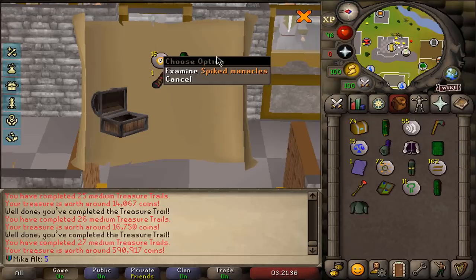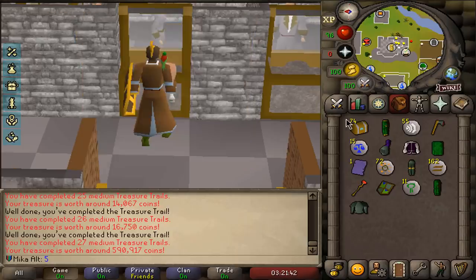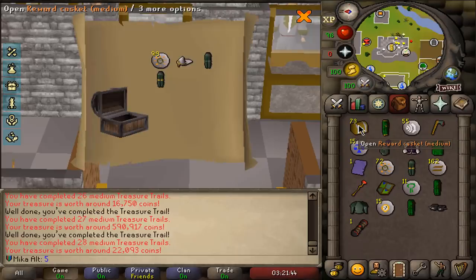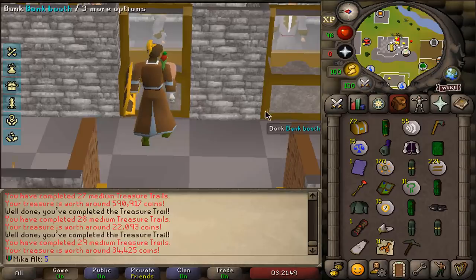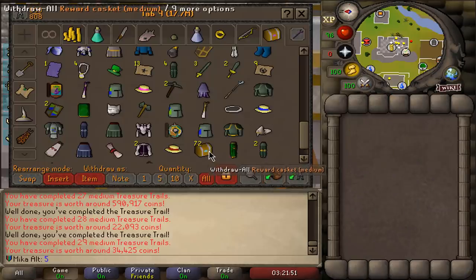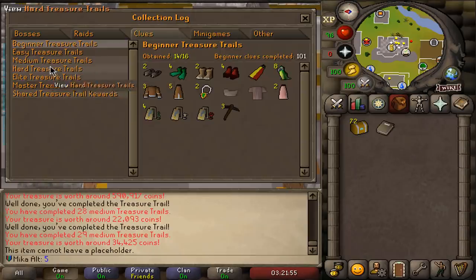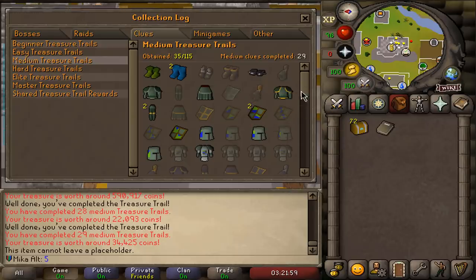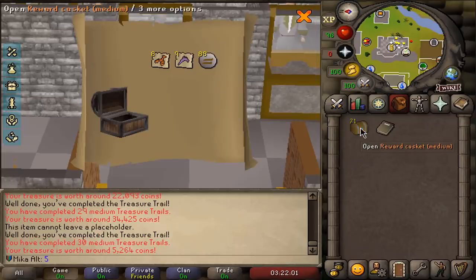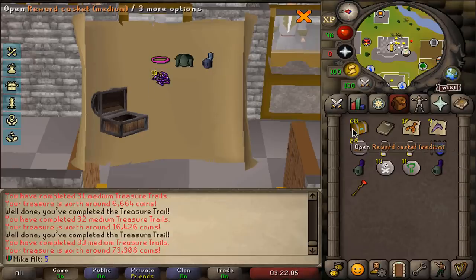The mediums with three times increased drop rate — and would you look at that, spiked manacles also obtained. I think I got every medium clue scroll item I could ever ask for. What is this? Bandos cloak as well — that's exactly what I said I might still need. I'm going to take a look at our medium situation in the collection log. Holy sandals — I guess that's the last item we are shooting for. Oh man, I'm a happy man right now.